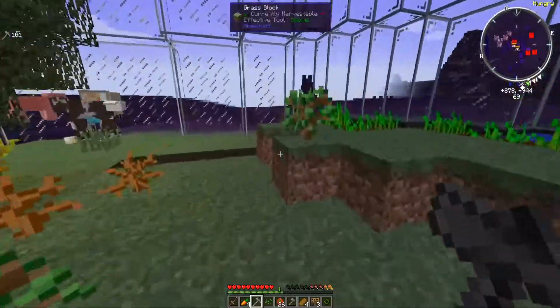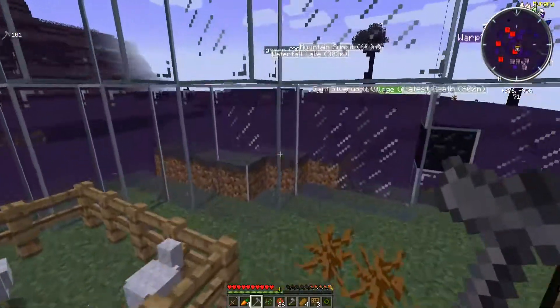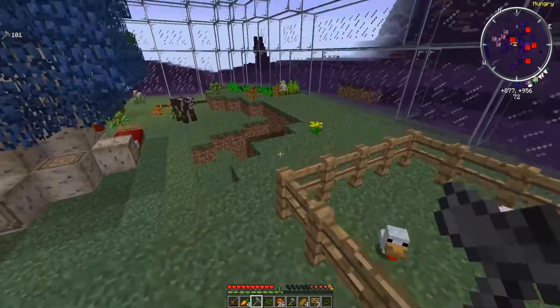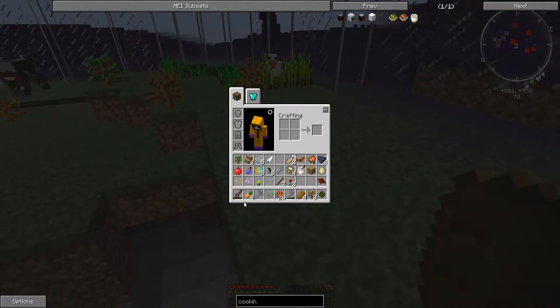An egg actually worked — we got four chickens! This is good, we're finally getting some food variety. I'm smelting 11 iron that I found.